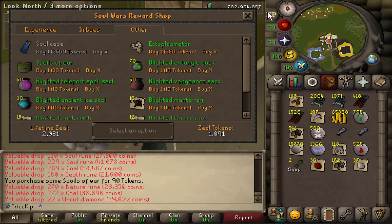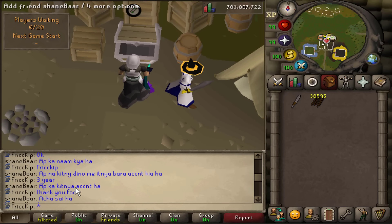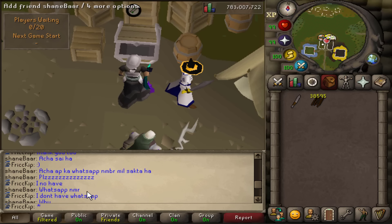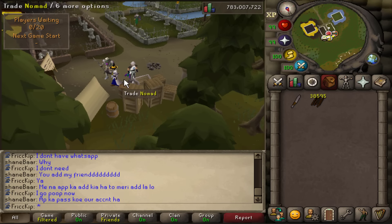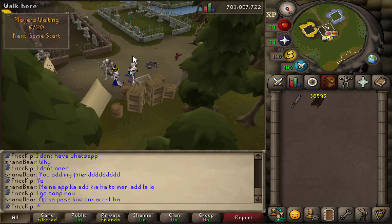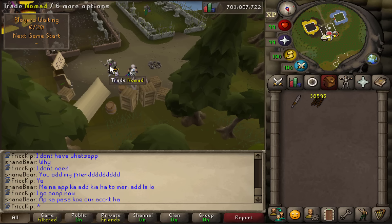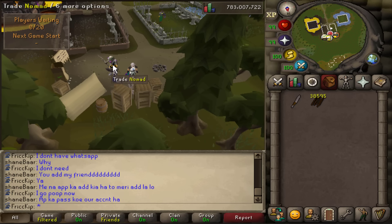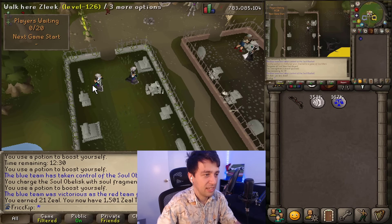This guy has been talking to me in what I think is Urdu or Hindi — Google Translate isn't doing the best job. I assume this person is southeast Asian, which kind of has me thinking maybe the gold farmers here aren't Venezuelan but southeast Asian. It's kind of interesting to see that shift if that is the case.